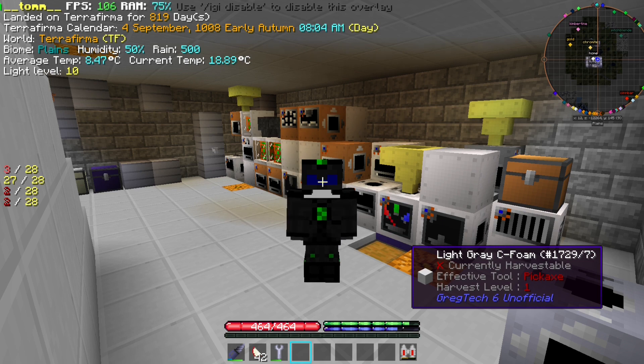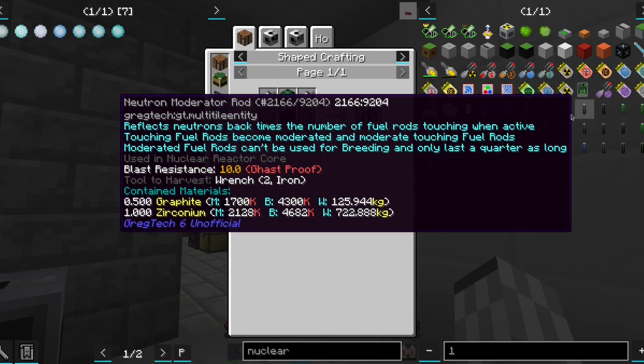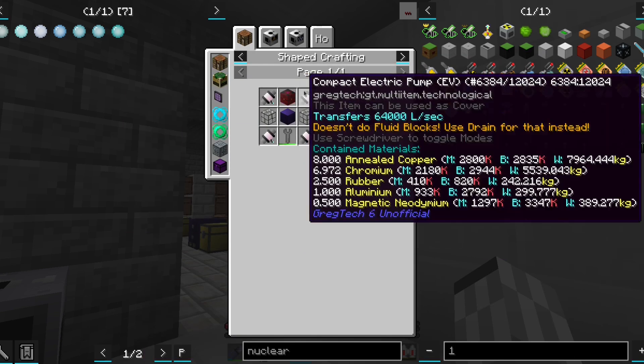Welcome back, everyone. Today we are going to work on making more power while also obtaining plutonium, which means a nuclear reactor.